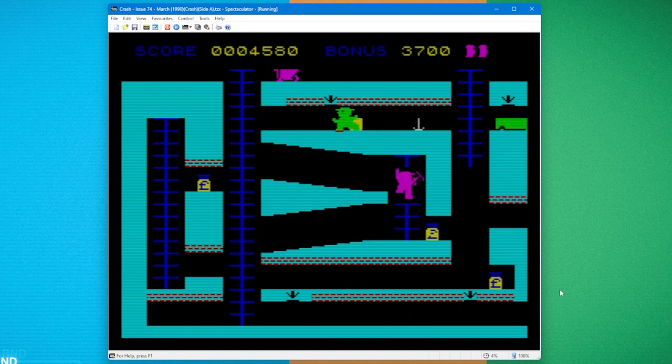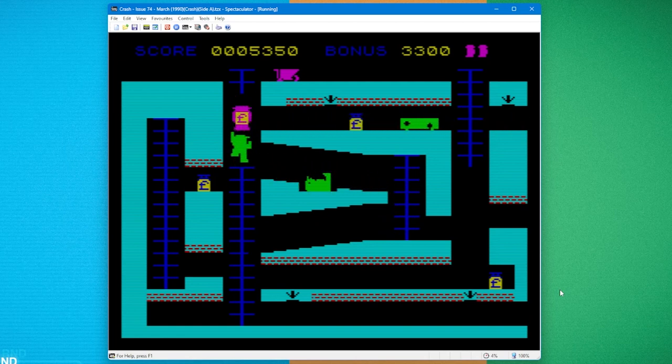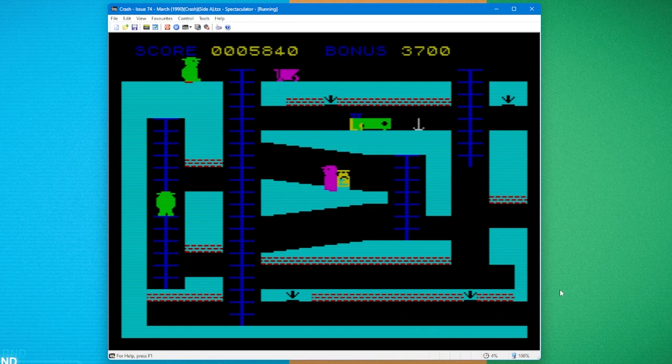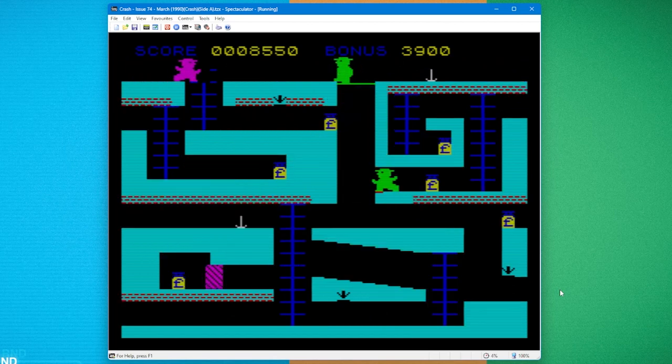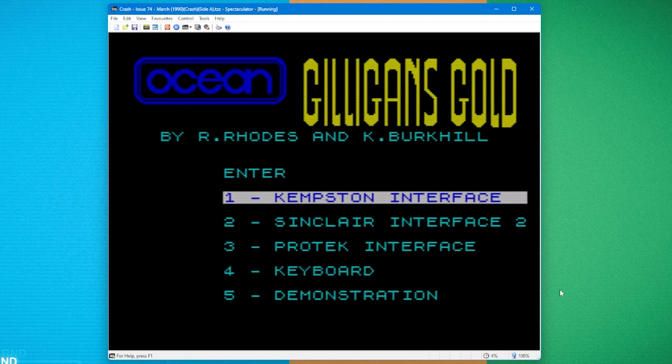I've got my pickaxe, so I can go after these guys — take that! They're a bit faster than me, which is hardly fair. I think you're supposed to be able to get into the mine cart itself. He's trapped me. I'm surrounded — can I fall down here? Up the old steps, pick it up! You've got to be very accurate with the placement. Problems behind me, problems in front — that's Gilligan's Gold.